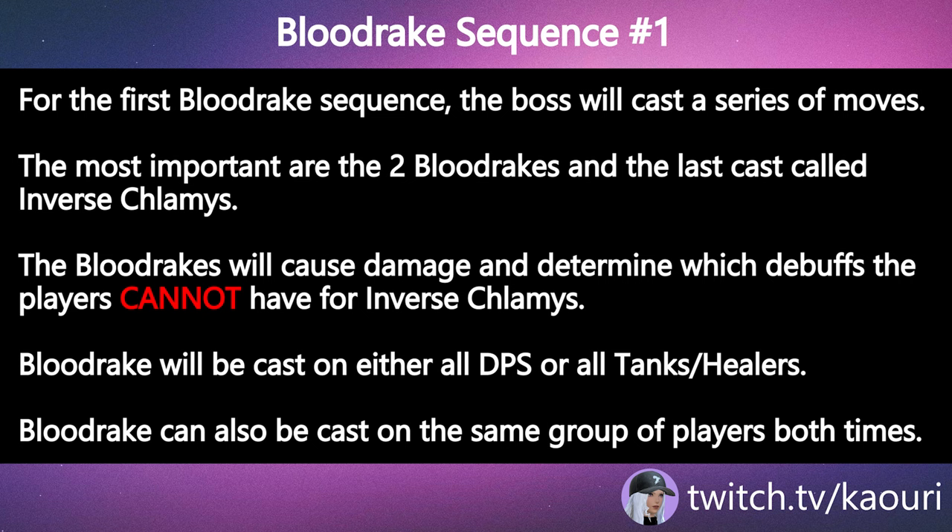For the first Blood Rake sequence, the boss will cast a series of moves. The most important are the two Blood Rakes and the last cast called Inverse Klamas. The Blood Rakes will cause damage and determine which debuffs the players cannot have for Inverse Klamas.